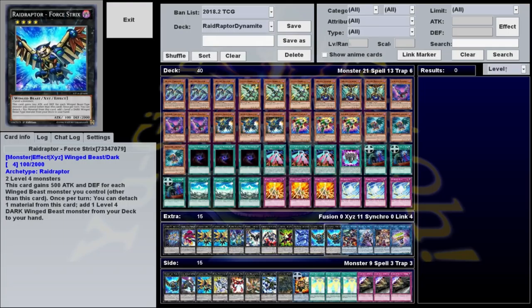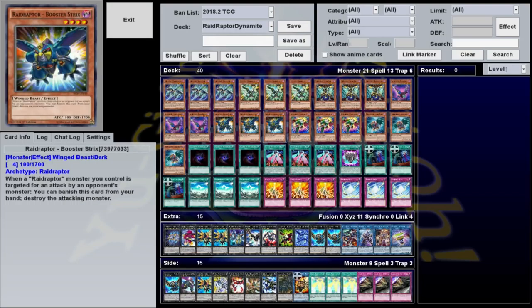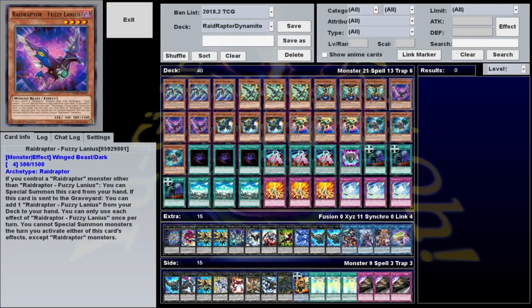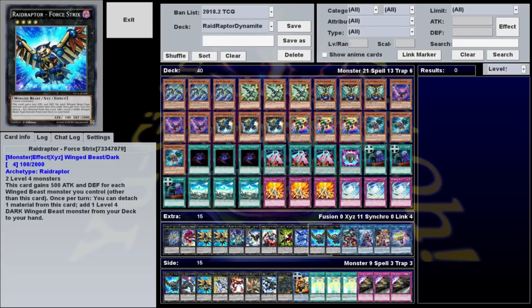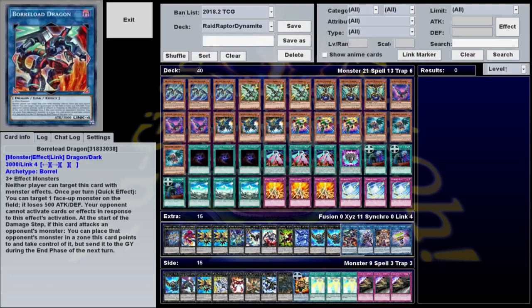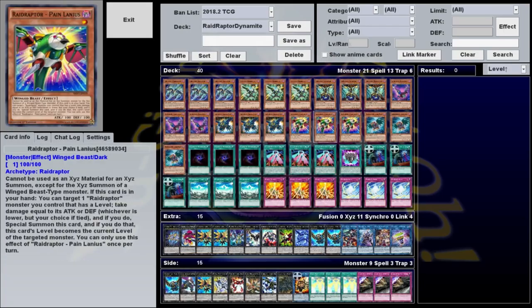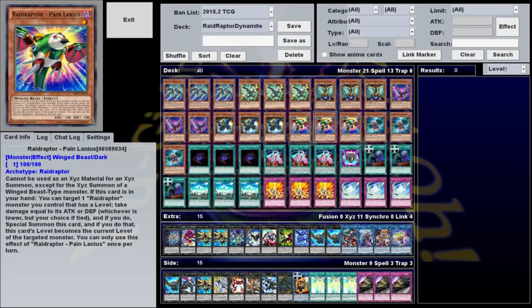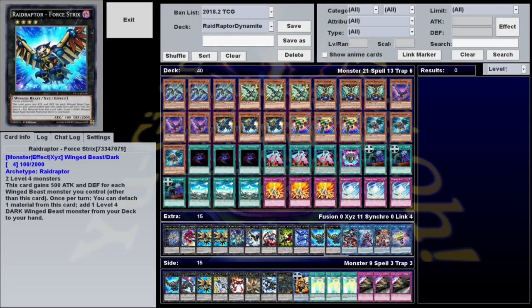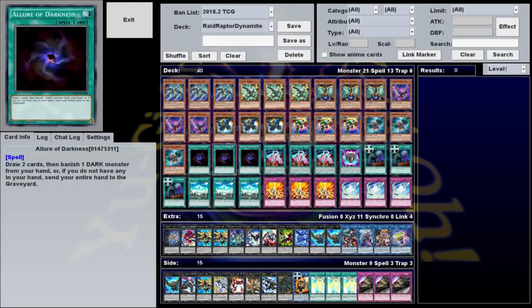Putting it all together, a standard Raid Raptor play: normal summon Vanishing Lanius, use its effect to special summon Tribute Lanius, send Mimicry to the graveyard, banish it to get Nest, use Nest to search Fuzzy, special summon Fuzzy, use it and Vanishing Lanius to make Force Strix, which gets you another search with its effect, and if you detach Fuzzy, you'll add another copy of itself to your hand as well. Depending on your hand you may want to do that slightly differently and search out different things — you can use Pain Lanius in place of Vanishing Lanius. Either way, Raid Raptors allow you to establish a couple monsters on board while maintaining hand advantage and removing 5 cards from your deck, making it much more likely that you'll see your Rank Up Magic in the next turn, especially when combined with draw power like Allure of Darkness.